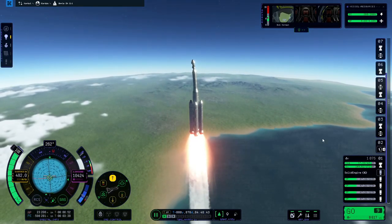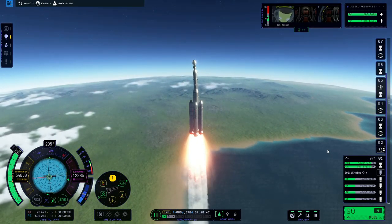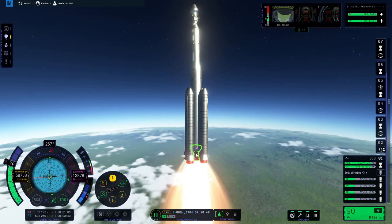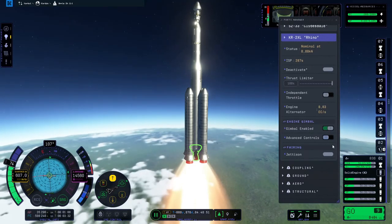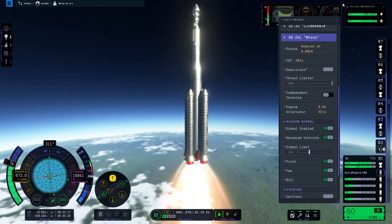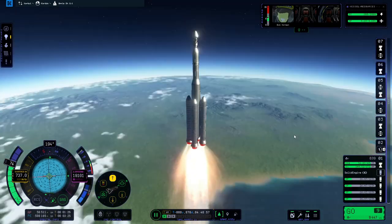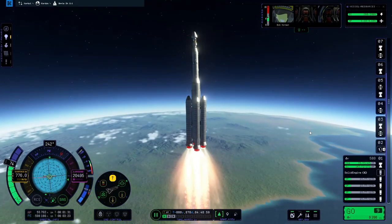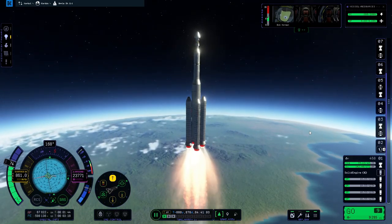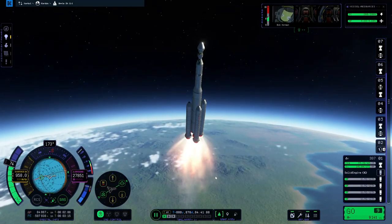Hey Bob, I think we should start the gravity turn. Fly better than that Bob, you're moving around too much. Turn your gimbaling down — if you remember from my last video I gave a little lesson in how to stop a rocket wobbling, sort of a little bit, and that's how you do it. You turn the gimbaling down. Let's see if we can get this gravity turn going without too much wobbling. Oh — wobble.